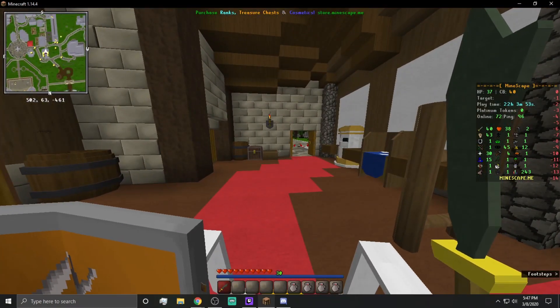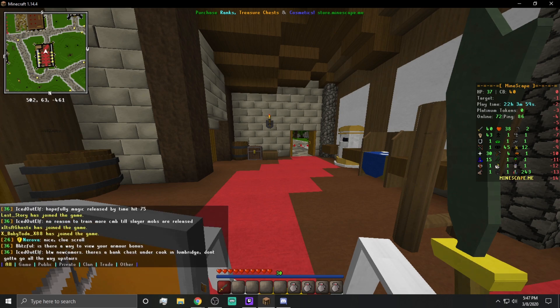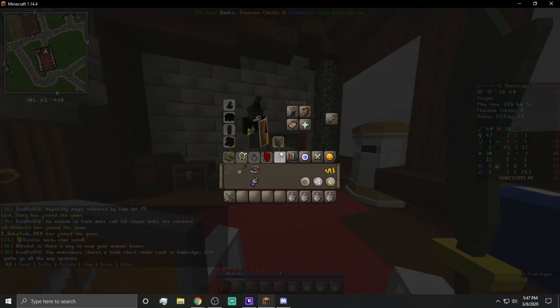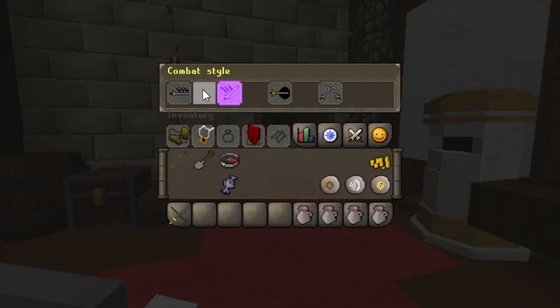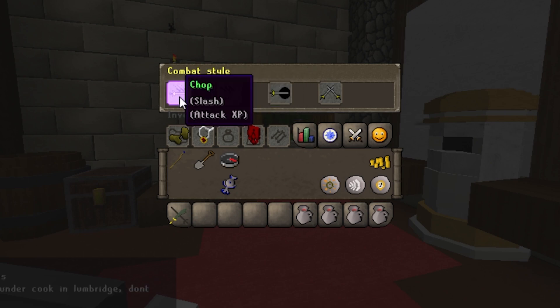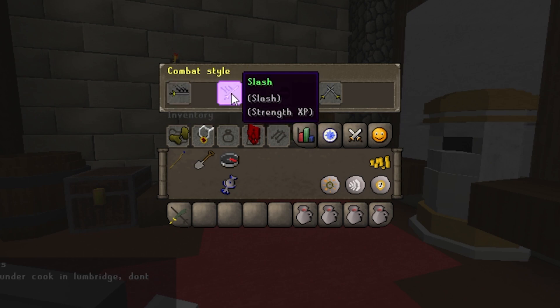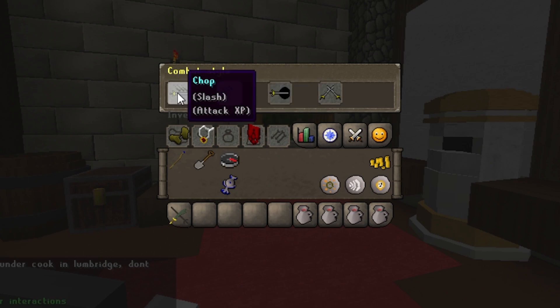The first thing is setting your combat styles. On the right you can see I've been building a pure style account where I only have 40 attack and 43 strength, so it's very easy for me to mess this up. To determine what you want to train, hit your inventory key — for me that's E — and click the combat options button. When you click on it, just click to move it around. If you're using the official add-on client, the selected option will be highlighted in purple. On the vanilla client you'll never actually know what your combat style is because it doesn't light up. You just click on whatever you want — this trains strength, that trains attack, that trains shared, and that trains defense.